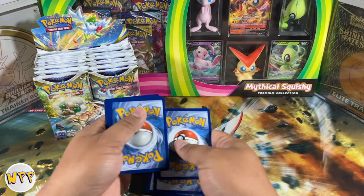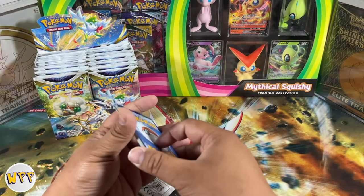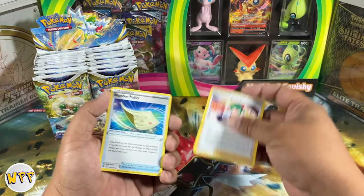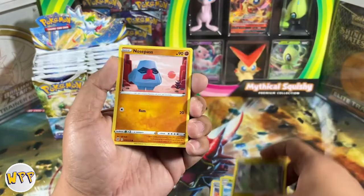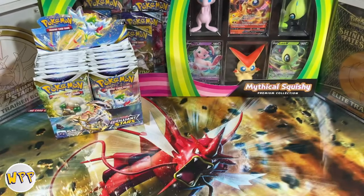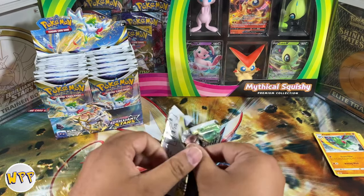Here we go — pack one. We have a V-Star, and with the 30 trainer gallery subsets that brings this total set over 220 cards. There's going to be a lot of cards coming out of this pack, so bear with me. We have a reverse holo Ultra Ball and a non-holo Flygon. Not an excellent start, but you know what — any day that we're opening a booster box is a good day for all of us.